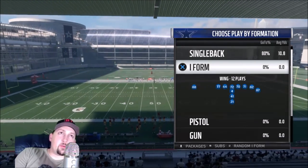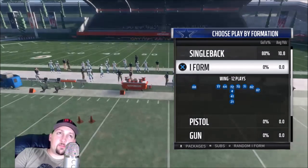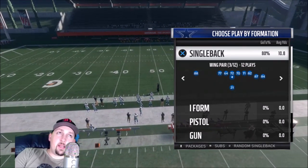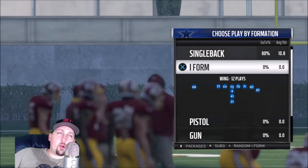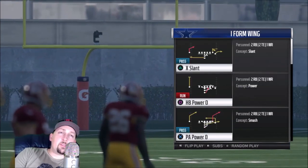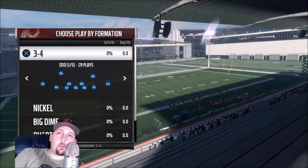In this game, one of the first things you need to know is they have a system called the weak box system. The most valuable formations for running the ball are ones with lots of tight ends. I'm using the Eagles playbook — to me it's probably the best running playbook in the game right now. I'll pick the I-form, pick the power play, and on defense we'll go three-four.